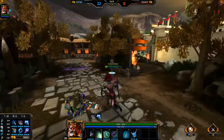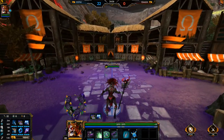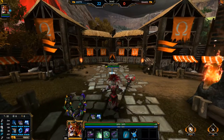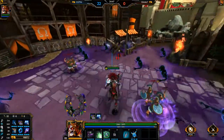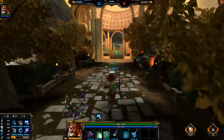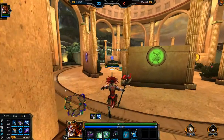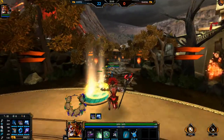His ultimate is the largest area of effect in Smite, and you can see it's absolutely massive. He sends out all these wraiths with a ridiculous stacking slow, which is most likely going to be nerfed. The slow is 7% per stack up to 8 stacks maximum, so it's a 56% slow.